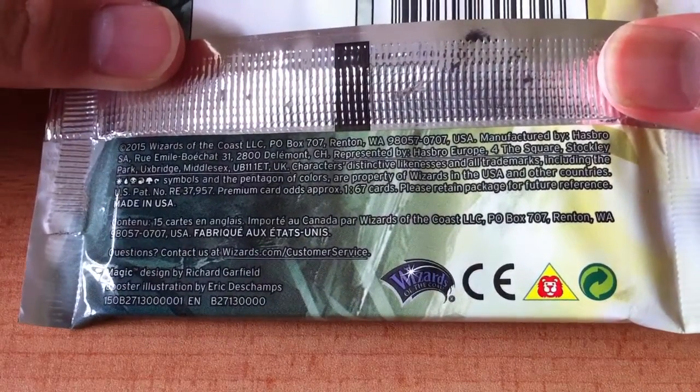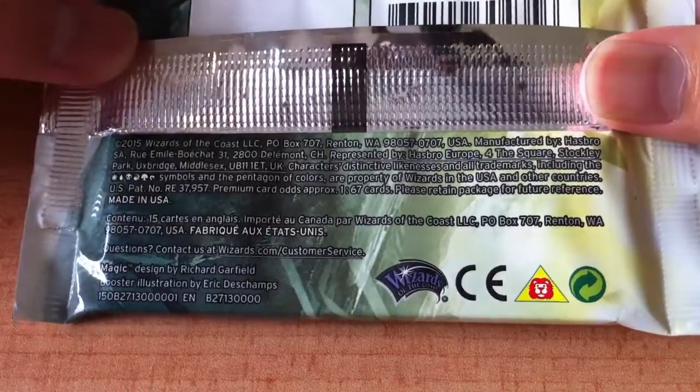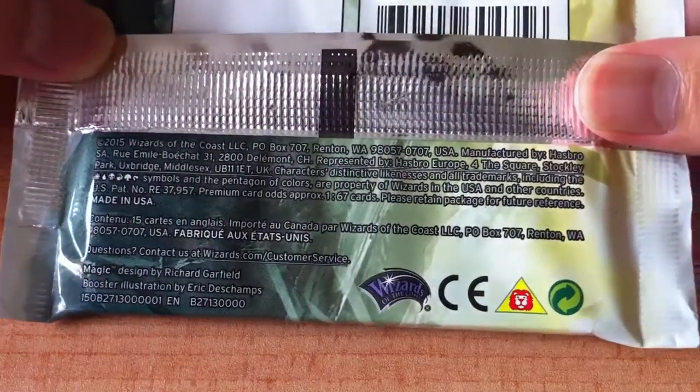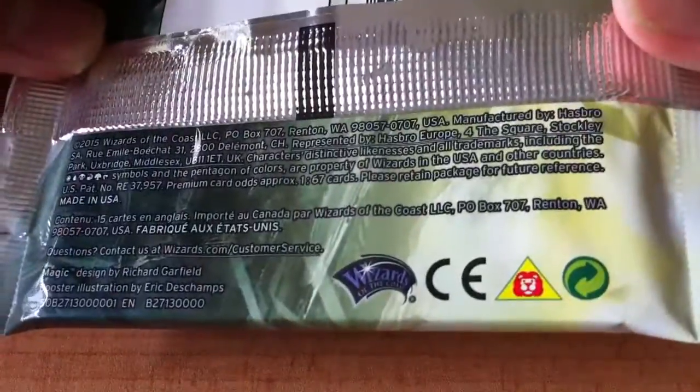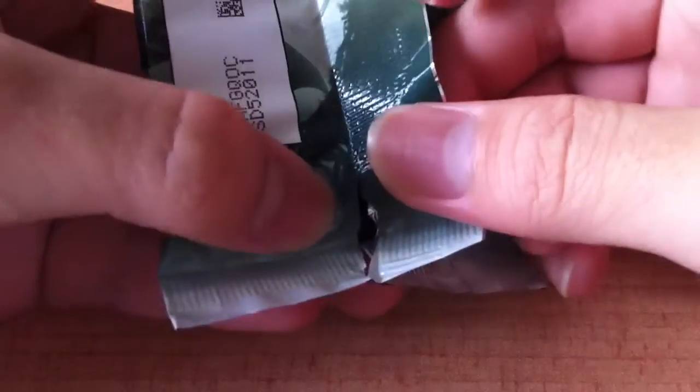It's Wizards of the Coast — characters, distinctive likenesses, and all trademarks including the mana symbols, the tap symbol, and all the other mana symbols and the pentagon of colors are property of Wizards in the USA and other countries. Let's start opening this. I want to save this pack because it's my first time opening a Magic the Gathering booster pack. Oh my god, there's already a tear here.